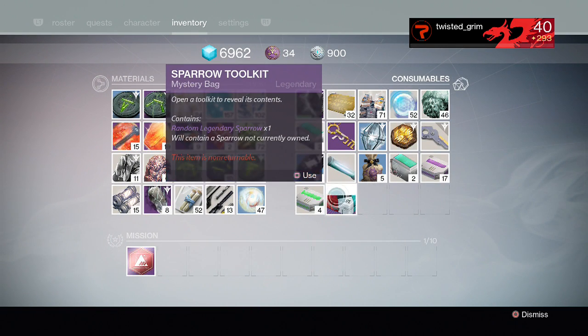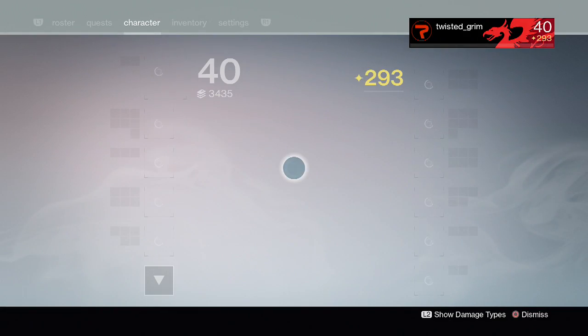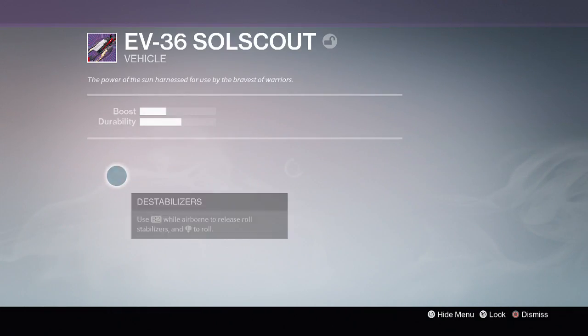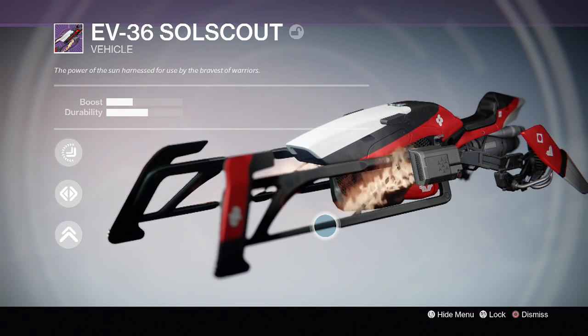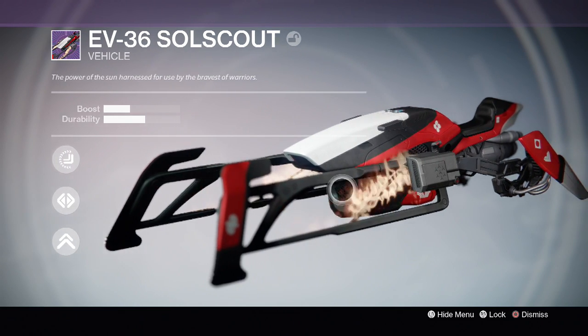Let's find out what we get — ooh. I know there's another one. I want to say the first one's the arc one. I think the one I'm missing is probably the void one. Let's find out what this one looks like. Yeah baby, look at that! So I know I'm missing probably the void one and maybe the orange-looking one.